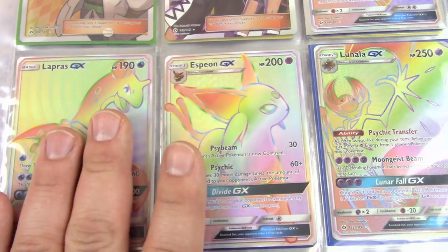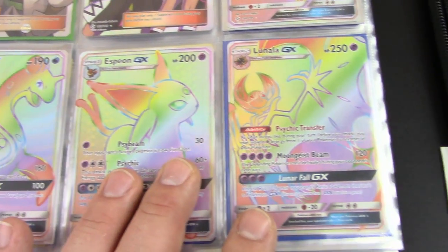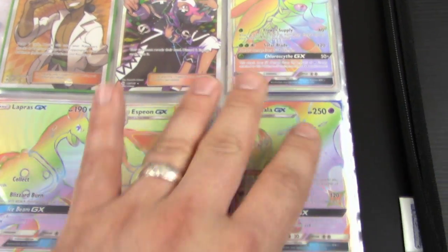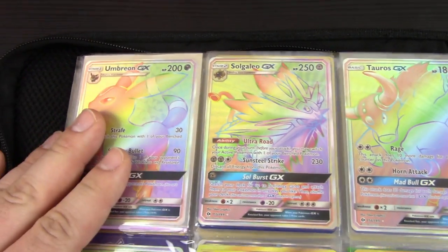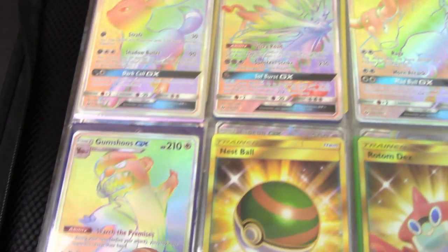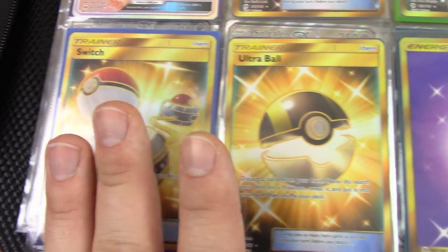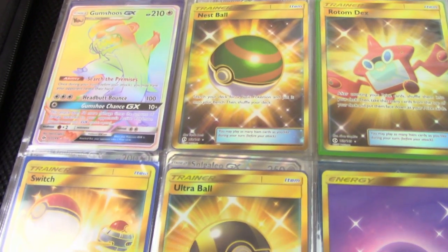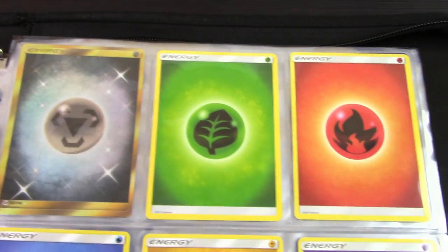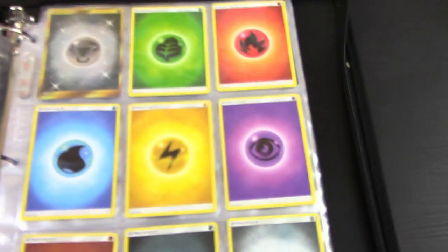We've got this Lapras down here, also a trade. We've got Espeon — shout out to the Curious Cleffa for that one. We've got Lunala GX rainbow rare — or as I wish they were hyper rares, but English cards are rainbow rares. We've got Umbreon GX rainbow rare — shout out to my buddy Master Cobra. Solgaleo, Tauros, and Gumshoos rainbow rares as well. We've got Nest Ball, Rotom Dex, Switch from our Elite Trainer Box, Ultra Ball — Ultra Ball and Nest Ball actually came from my buddy Danny over at Dead Draw Gaming. Our Psychic Energy and Metal Energy, followed by all the different energies you can pull in the set.